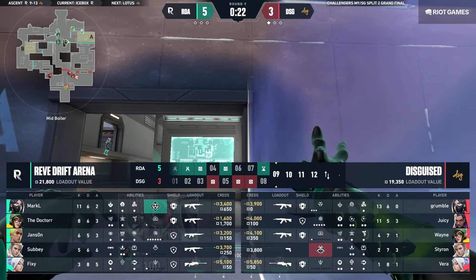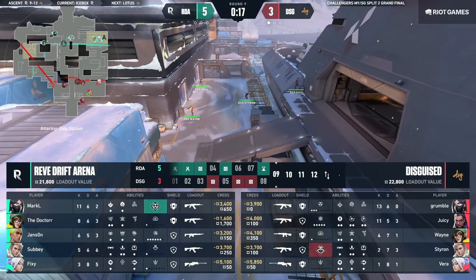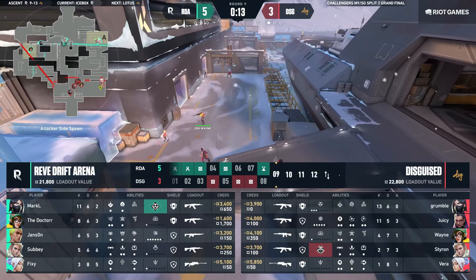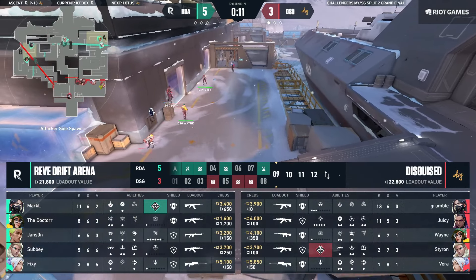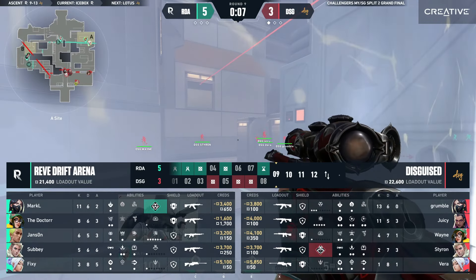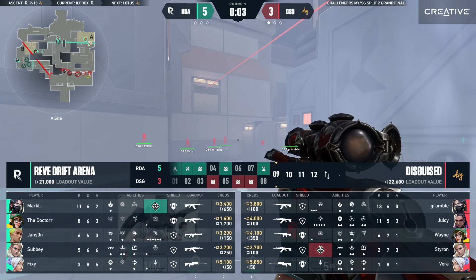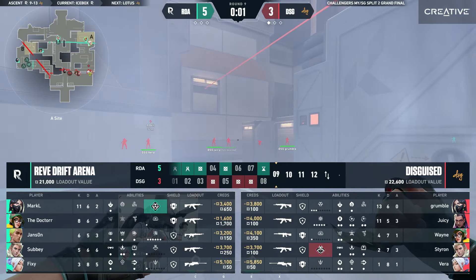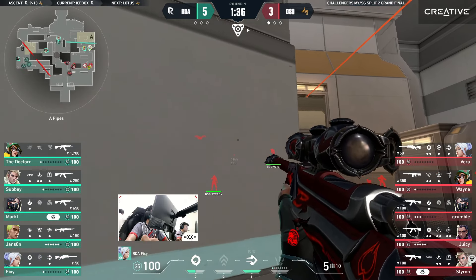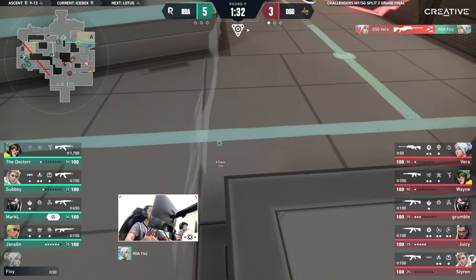DSG ran out of time once again, and time has been spewed down on this map of Icebox — we saw it once on Ascent. But even though they got the trades, Markel played it so smart. He knew he didn't need to take the fight — he had five seconds to survive, and Juicy had to run behind him. They were expecting Markel to actually swing, but that was not going to be the case. Smart as they come, RDA — showing why the big brains are just as good as the fast aim.